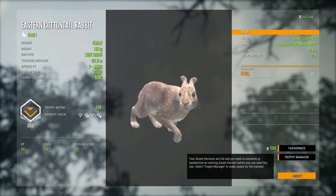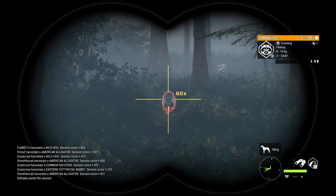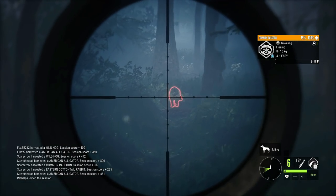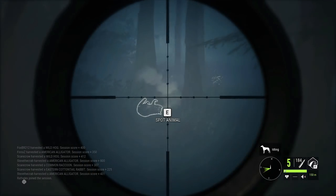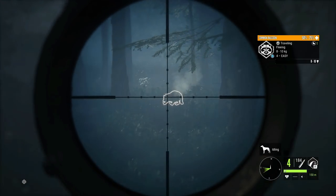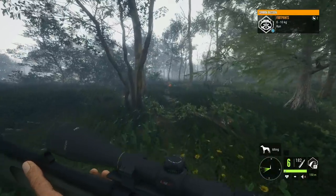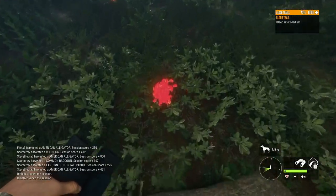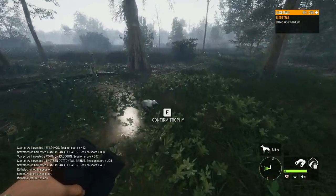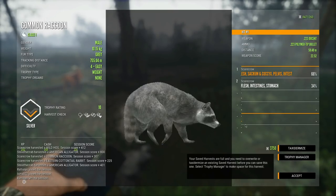There is another gray raccoon. Since they're soon going to be class two, let's try the 223 on them just to see what it does — we're not even going to aim for vitals. It is starting to go down, but I doubt that was vitals. Yeah, non-vital organ hit on both shots. So we definitely will have to wait for a broadside shot if we're using the 223, which I kind of expected.